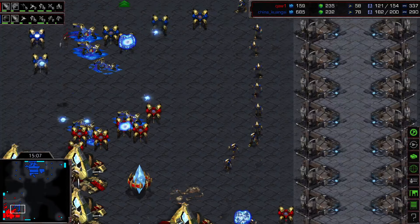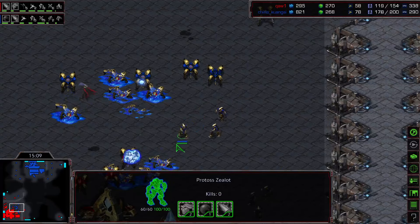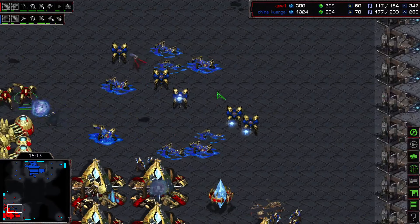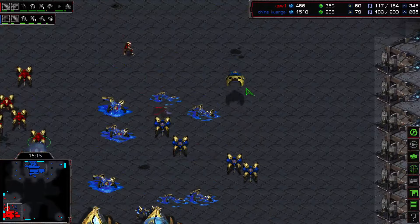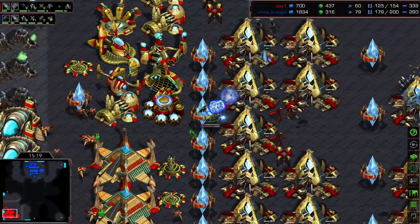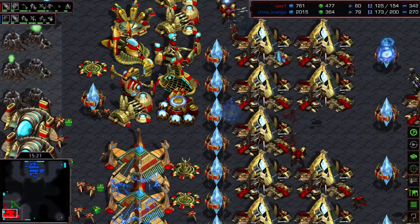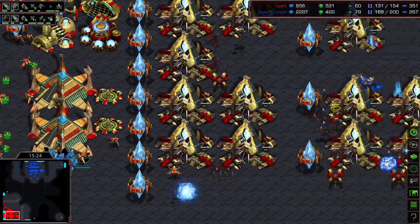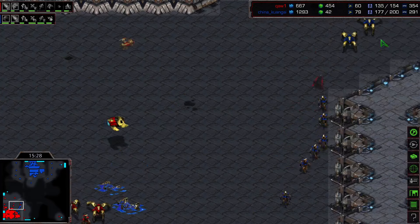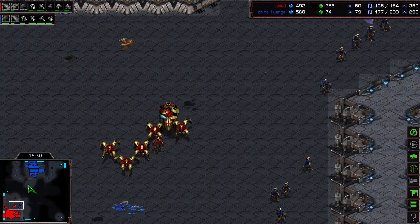I think the only thing China needs to do is just keep more gateways — put another 4 or 5 down. He's just sending and sending and sending, 2-1-2, 2-1-2. Drop — is this a real one? He's got 2 Templars in here, going for it. Ooh, this Templar's always gonna miss this storm. That was so close. Look at the supply: 170 to 133. I mean China's basically maxed out.